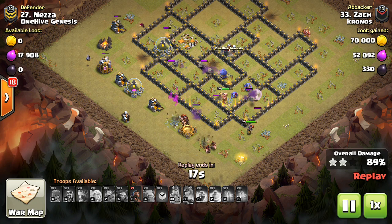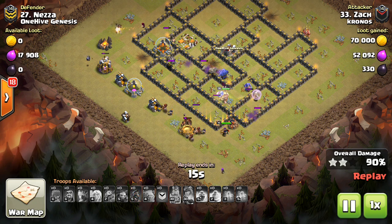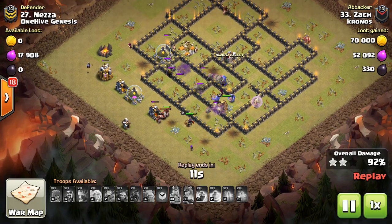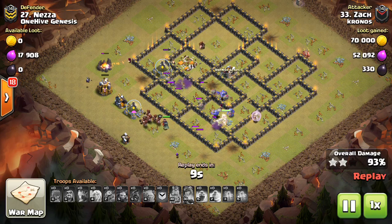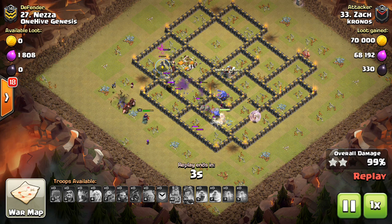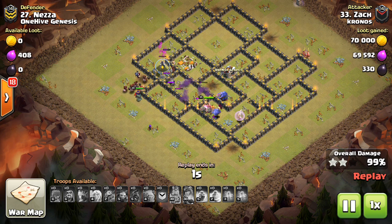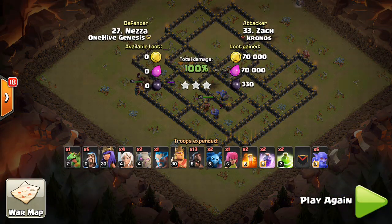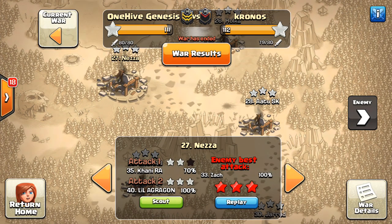Those are some benefits to having your queen separate — the healers are going to stay on her. And if the end game pathing for your queen, the route she's going to take around the base, isn't going to take her down, if there's not a lot of expos and point defense at that magical four-tile distance from the wall that can hurt her but she can't shoot, and there's not air defenses to shoot down the healers, then you can get some very good value. Typically it's worth it to have your queen go separately from your kill squad.